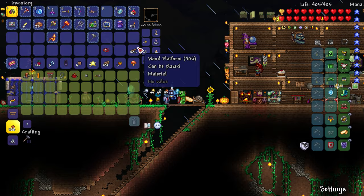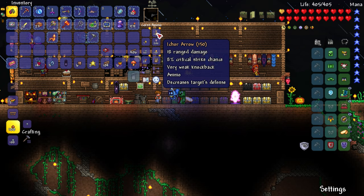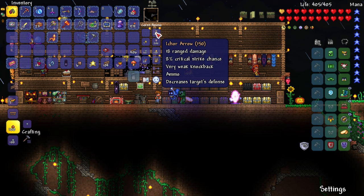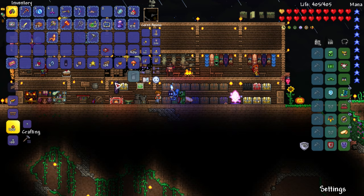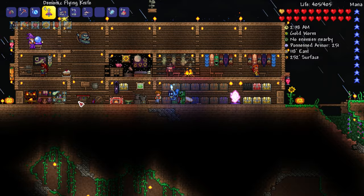I'll drop some stuff here and prepare for this battle. I think we're going to be good - we have a pretty good amount of Ichor bullets and Ichor arrows. If we run out of those we have endless amounts of musket balls, and of course holy arrows which may even be arguably better than the Ichor stuff. The Ichor thing drops defense so it's going to be a little bit easier against these eyeball guys. For melee we have the demonic flying knife - it's a weird ranged-melee thing where I have control over it.